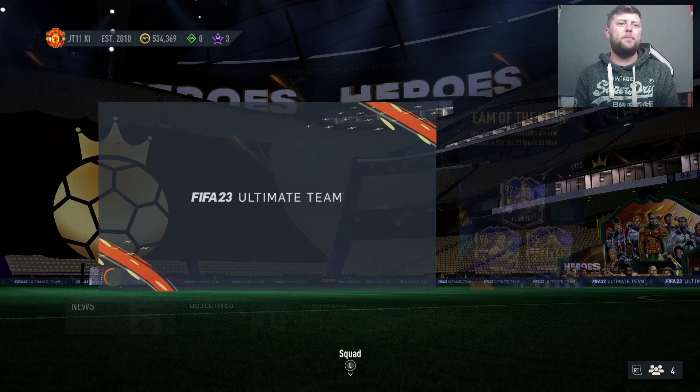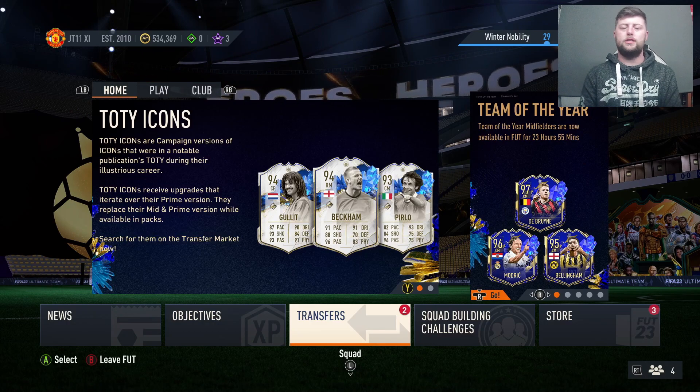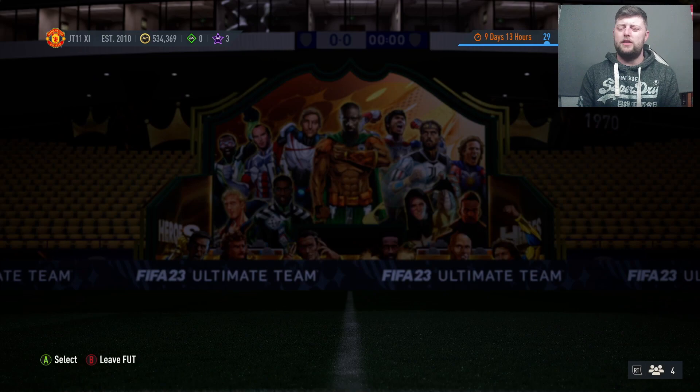Cancello or Valverde — there's no way. So Haaland's won that 12th man vote, if it's not rigged. With that obviously you want to get more rares in your club, and there is more chance of packing a Team of the Year player once they're all in packs.